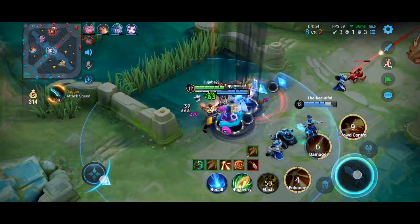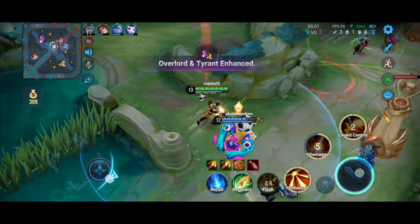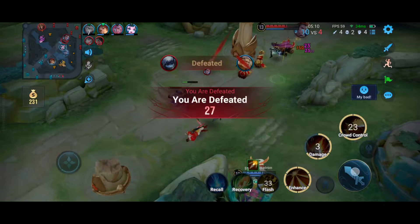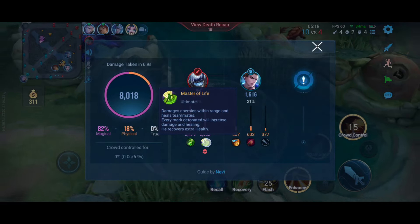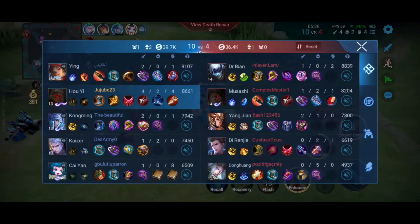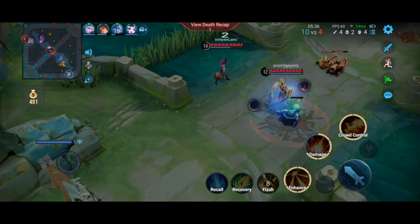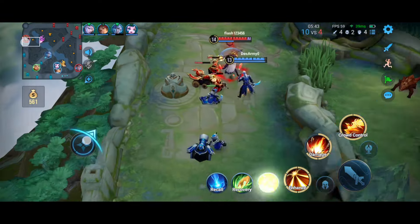This enemy tried to 1v3 us when his health was already under half — that's never going to work. I used my ultimate to stun him and got a nice kill. But I got overly confident again and I'm noticing that I tend to get cocky when doing well — I over-extend and overestimate my ability to kill opponents, which always leads to death. That's something I really need to work on.